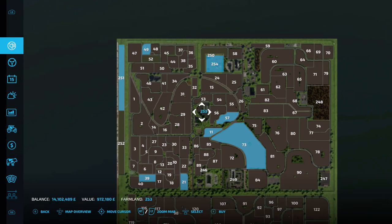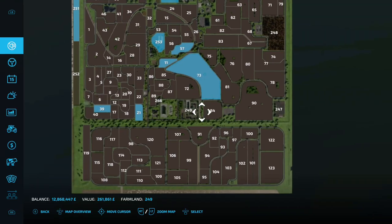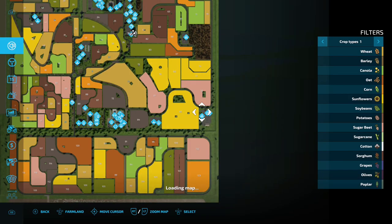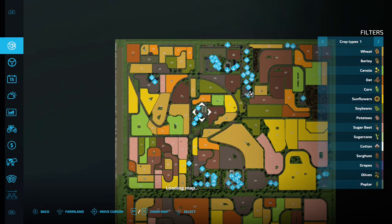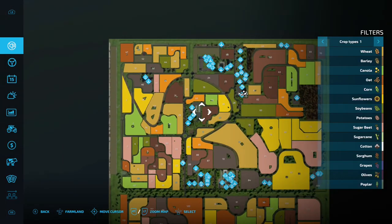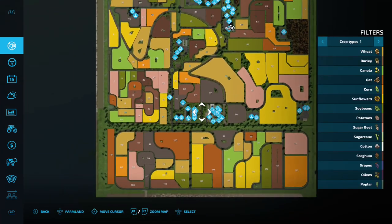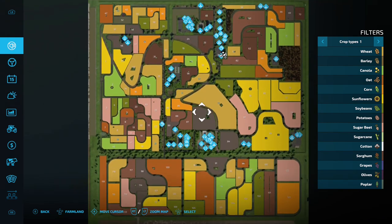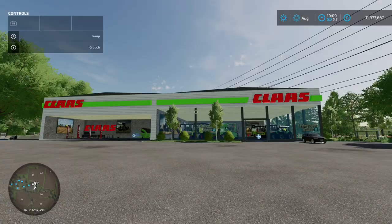We also want to buy areas 253, 249, and 247. Areas 247 and 253 are both BGAs — they add a couple of tanks up there. Area 249 is actually another start farm.